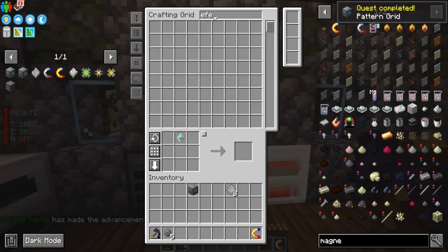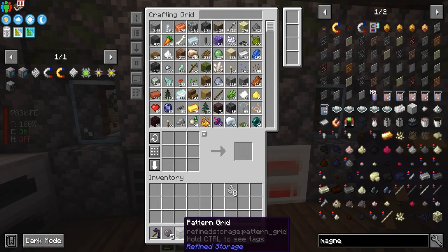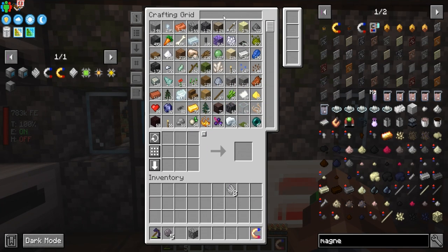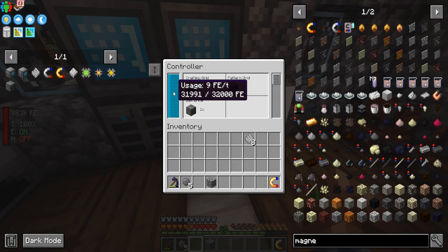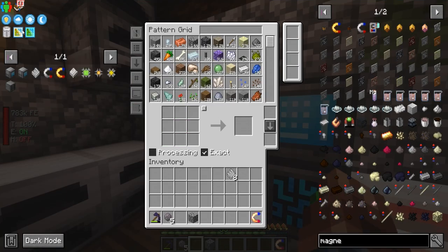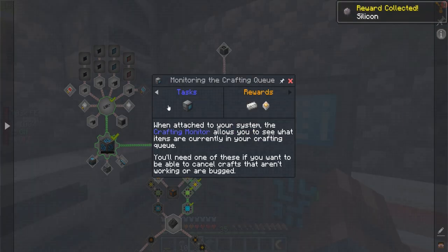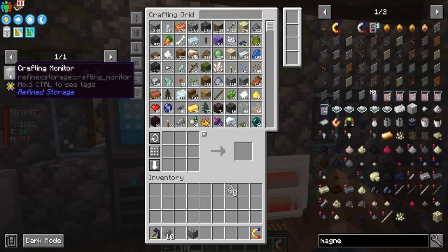So if we type something in the grid — clicking it, let's see — both Refined Storage and Applied Energistics do that where they don't instantly switch back. Like if you type something and grab it, it doesn't clear the search. I thought that was just an Applied Energistics thing, but it's not. Now we're using 9 FE per tick. Let's get some silicon — we need a crafting monitor with a crafting queue.